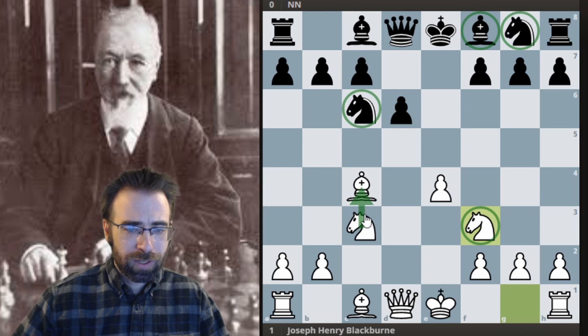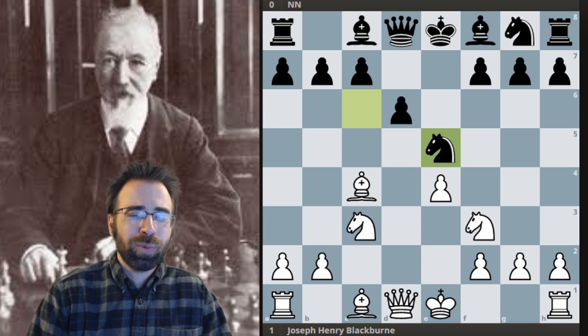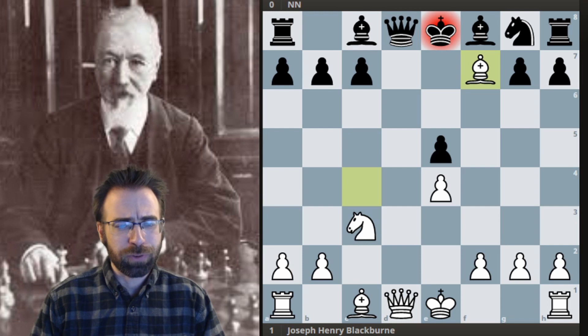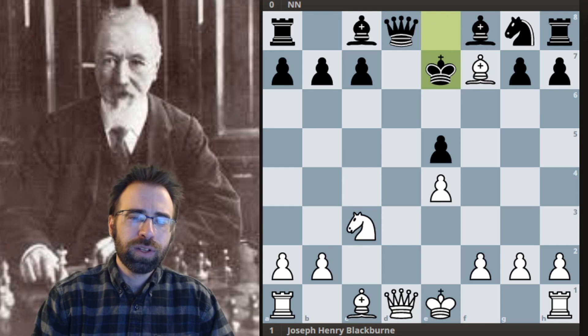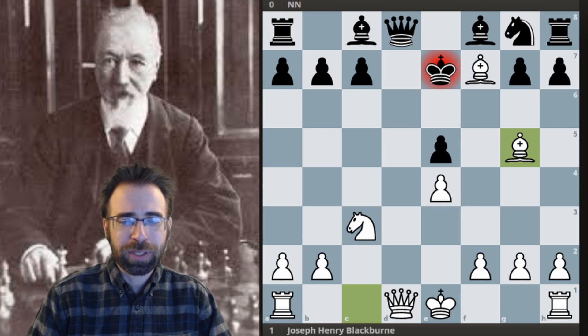We see Black moving the same piece twice. A simple tactic is available: White captures the Knight and then plays Bishop takes F7. These Bishop takes F7 tactics are very common when you've got the Bishop on C4 — the King cannot take the Bishop or the Queen would be hanging. So Black has to play the awkward move King to E7, and it's definitely looking like Black is going to get into a lot of trouble.